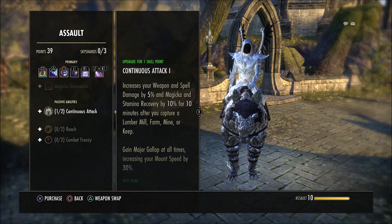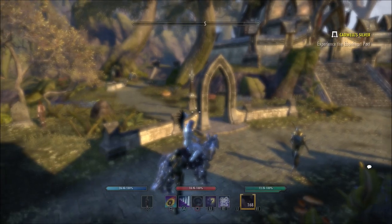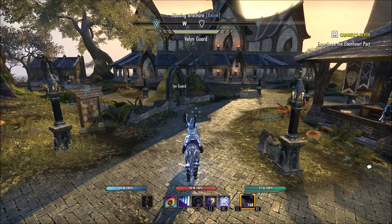So after you have done those quests in Cyrodiil, you can either play a little bit in Cyrodiil or play a couple of Battlegrounds matches — you will get to Assault Level 3 very quickly that way because you still get Alliance points through Battlegrounds. Either way, no more than an hour to unlock, and probably no more than 30 minutes or less for most people.